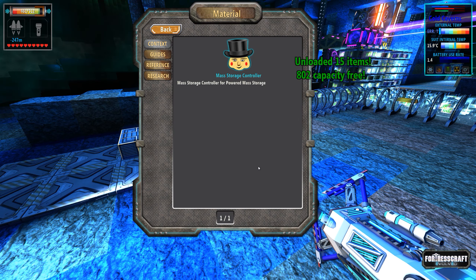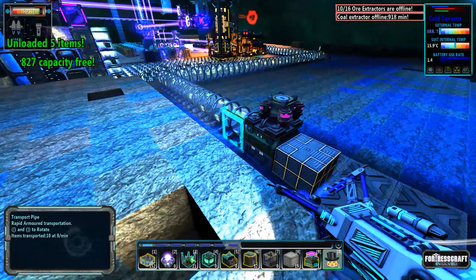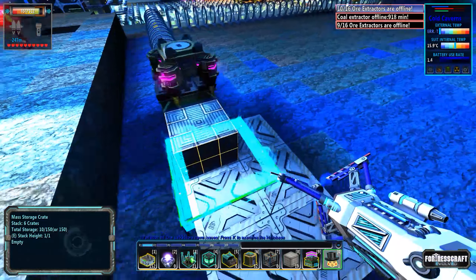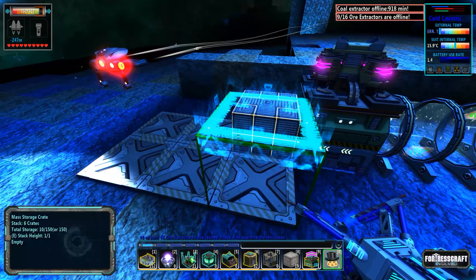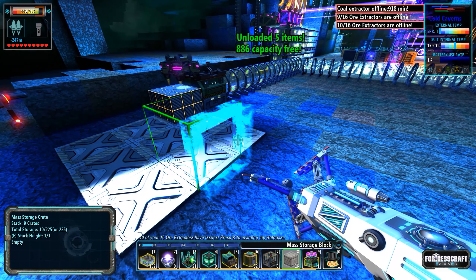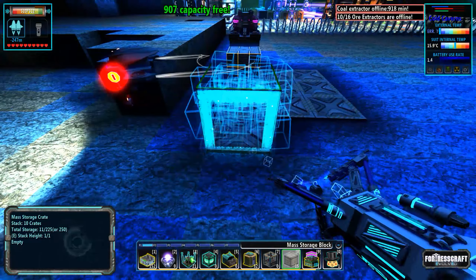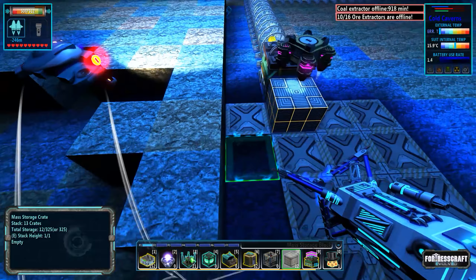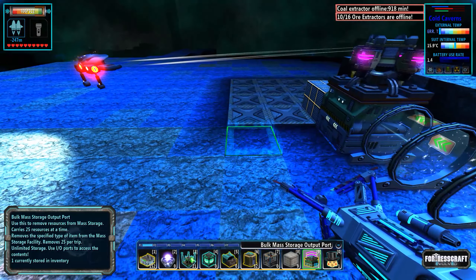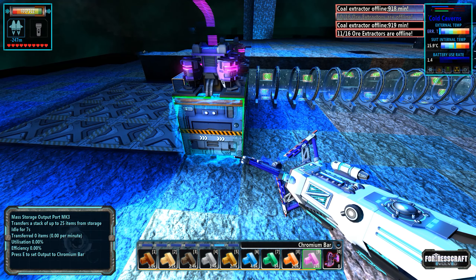Storing six molybdenum — and there it goes, just like that. So this device here is going to take it and drop it off. Every one of these little blocks stores 25 items. Total storage is 9 out of 150. Each mass storage block stores 25 — I was right. So this is half of the equation.